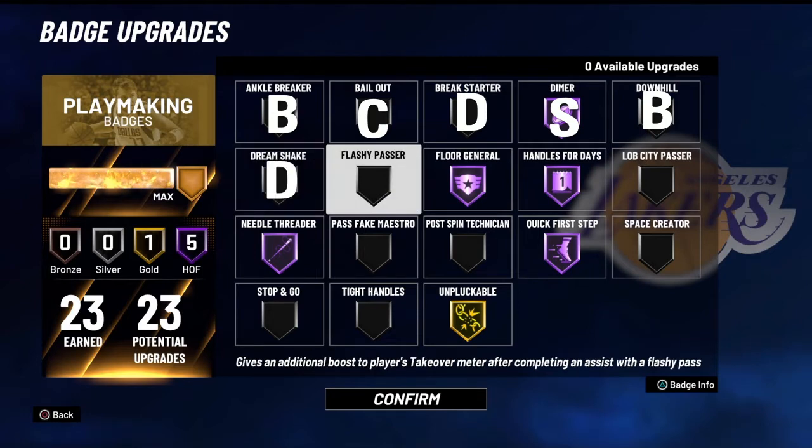Flashy Passer — I've actually experimented with this and I'm going to put it in the B tier. It is still good, but it doesn't give the passer as much takeover as the receiver. The receiver gets a lot of takeover, but I find myself not getting as much takeover as I did last year. When I was playing in 3v3 Pro-Am about two weeks ago, I noticed I wasn't getting as much takeover as expected. Last year with Hall of Fame Flashy Passer you'd throw two passes and have takeover immediately, but this year I find myself needing to throw three or four to get it.